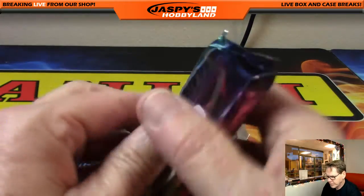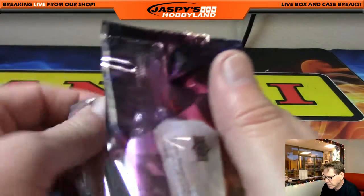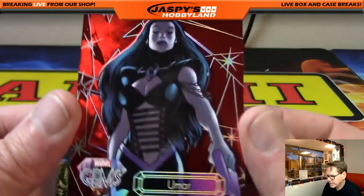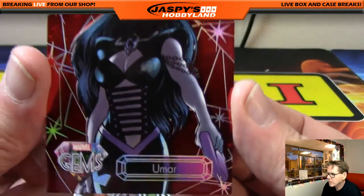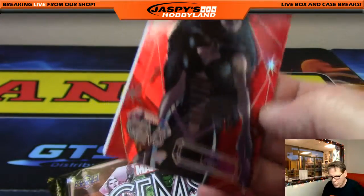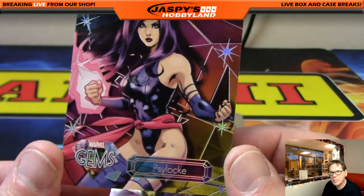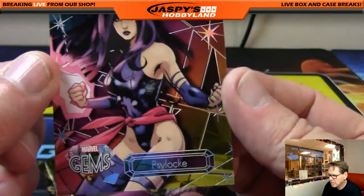I like the way these open too, pretty cool. We've got breaks in the store at jaspyshobbyland.com and jaspyshockeyland.com. So the first card for Tim — Umar, very nice — number 74 of 99. Next up, Psylocke. Marvel Gems artwork is awesome — 203 of 225, very nice.